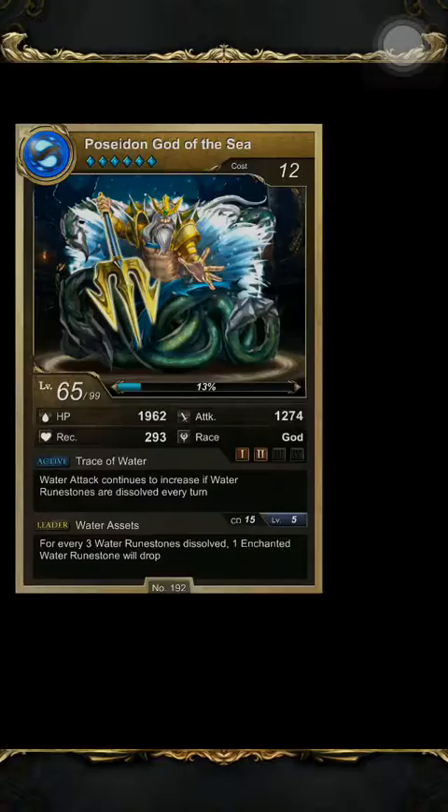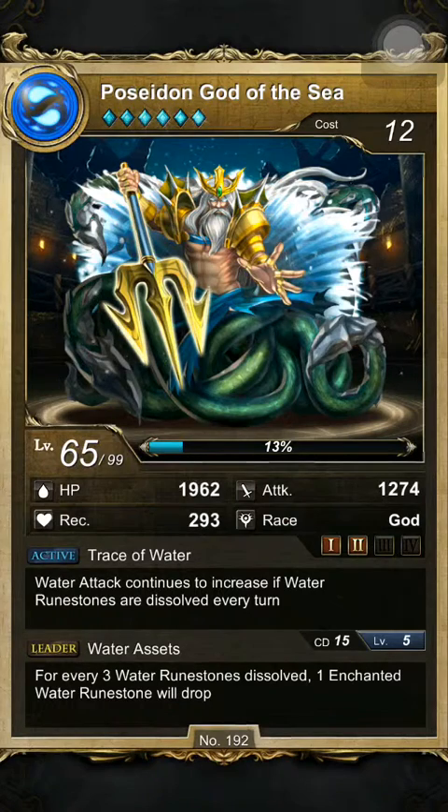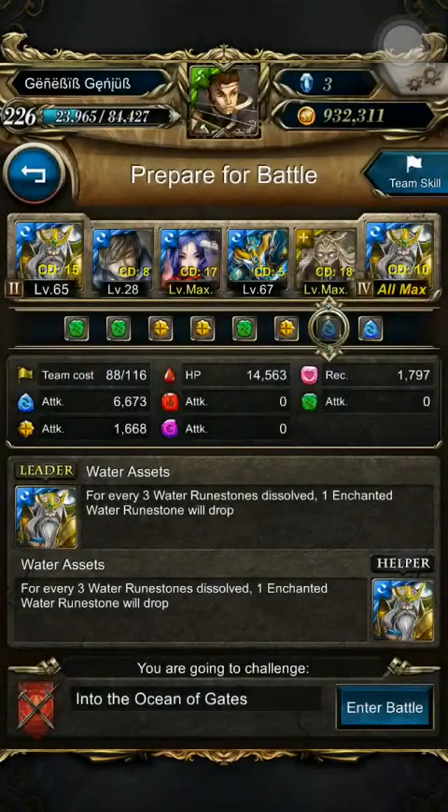My Poseidon is not at max emulation. The emulation skill at level 4 gives a chance for water rune stones to be dropped to the column directly below the monster, and that chance will be increased by 40%. So this is very high, which I don't really have, but I'm just going in with this team for fun.